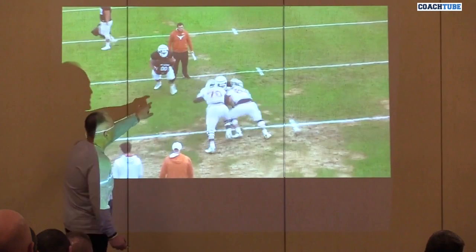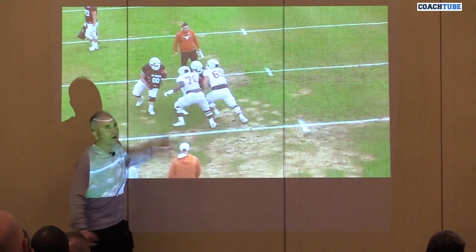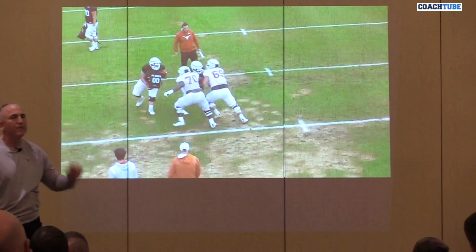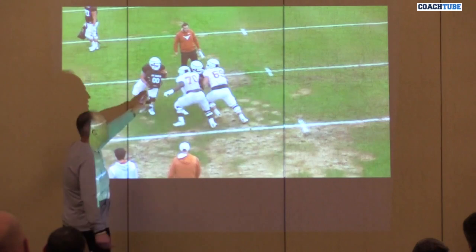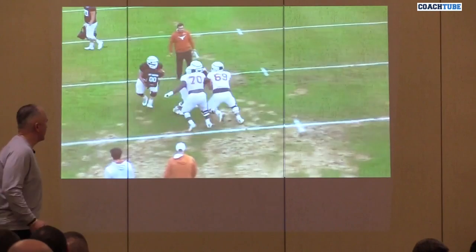As we get the linebacker to run through — get your hat in front, trap the linebacker, run through. When I say trap it, I mean trap it with your far shoulder; that'll get your head in front and stop penetration. The only thing in football that stops penetration — whether you're a linebacker, a defender, or a blocker — is hat placement. You've got to get your hat in front of this guy. Your hands and arms will never be enough.